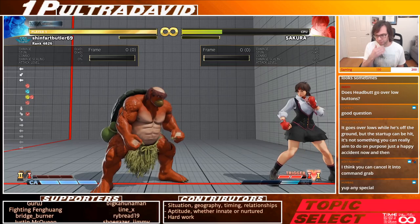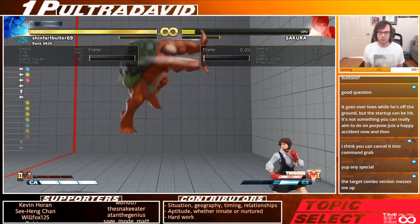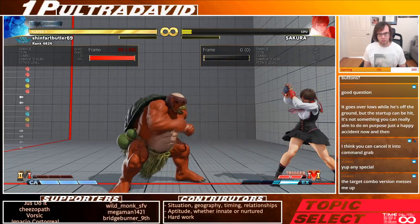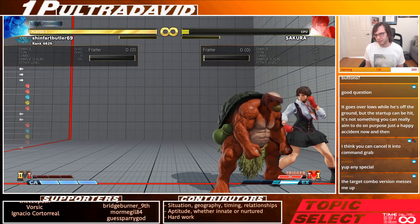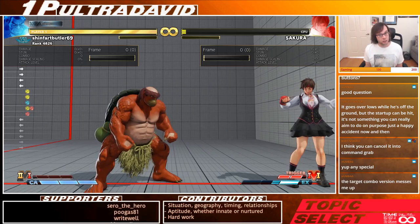Another way to buffer is with a jump attack that doesn't connect — for example, whiffing a neutral jump fierce, hiding hands behind that. Also by dashing — you can hide hands in a forward or backward dash. You can also hide it in a block: say you've just blocked a fireball, you're mashing hands, and when you come out of block stun you get hands immediately.